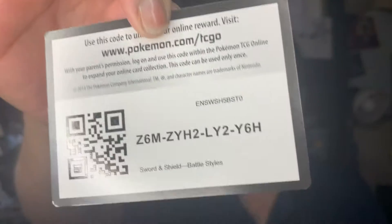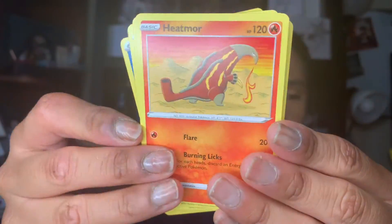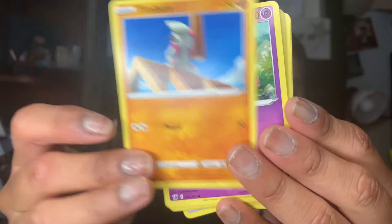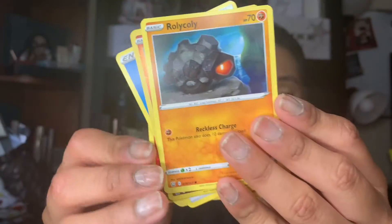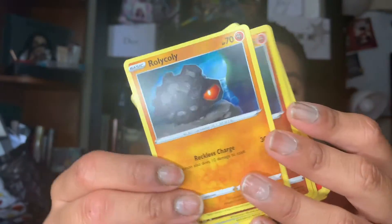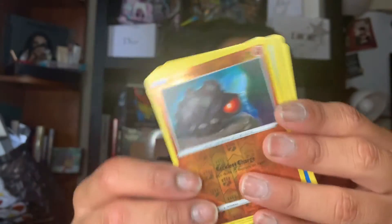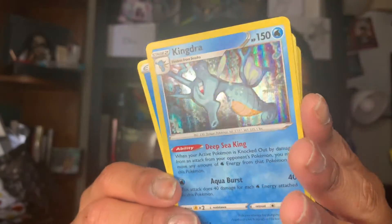Here is the code card. We have a water energy card, a Heatmor, Scroll of Scorn, Bisharp, Timburr, Flowpoke, Corpish, Flaaffy. Roly-coly in reverse. And from there we have a Kingdra — looking super cute and fierce.